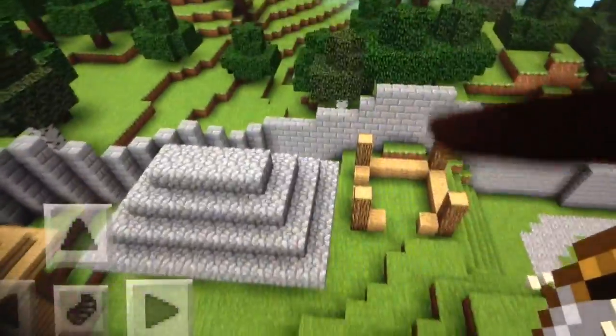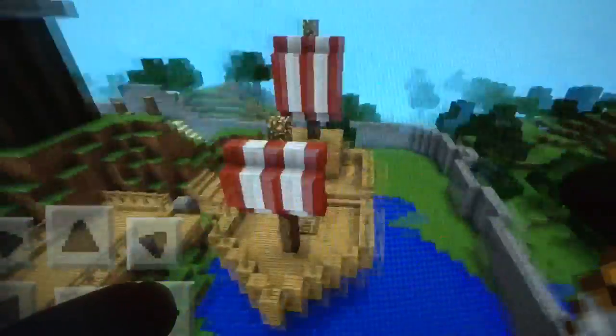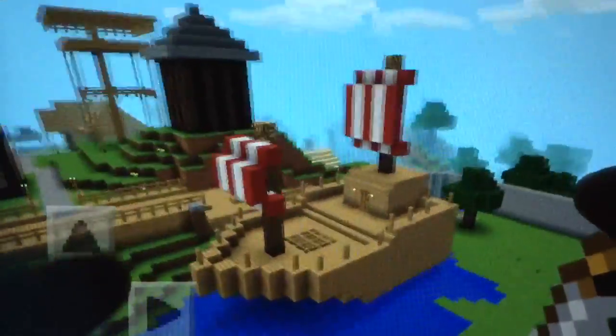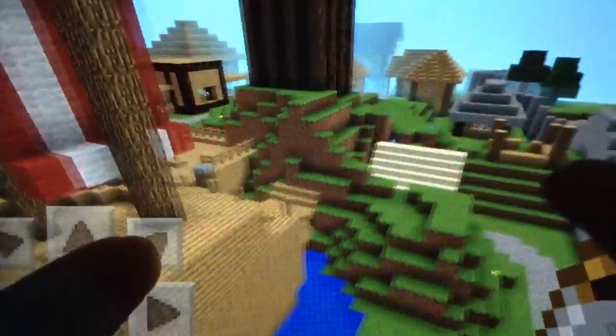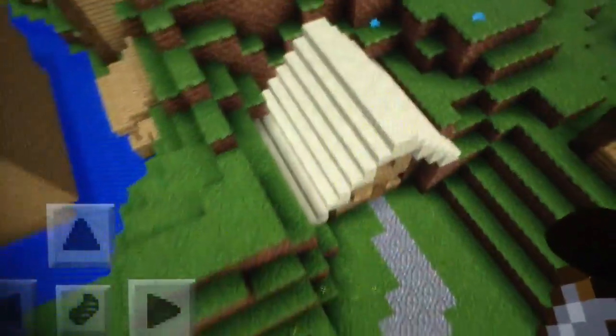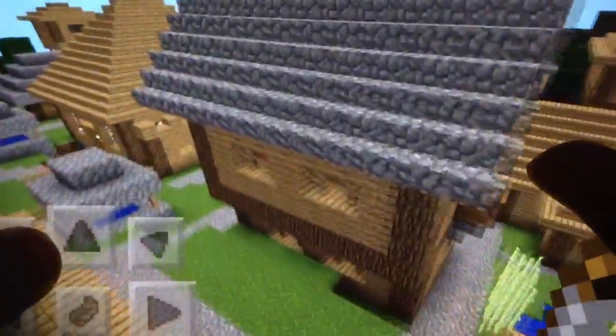I was supposed to build a hut there — I didn't finish off this entire section, that's why I didn't finish the city. This is a little dock area. Okay — this is my number one creation that I like the most: it is a ship. It's very cool, very hard work went into it. I forgot exactly how I made it but whatever.